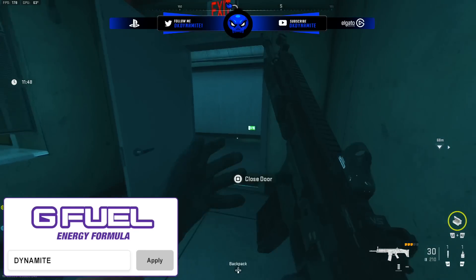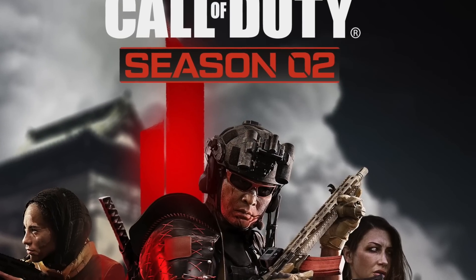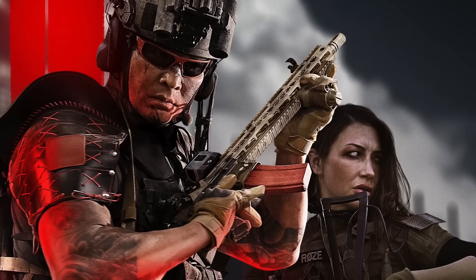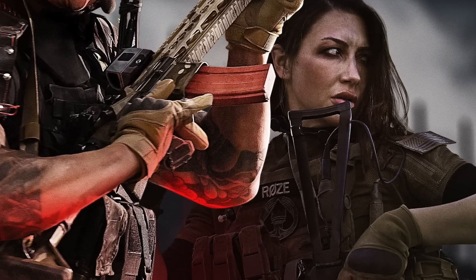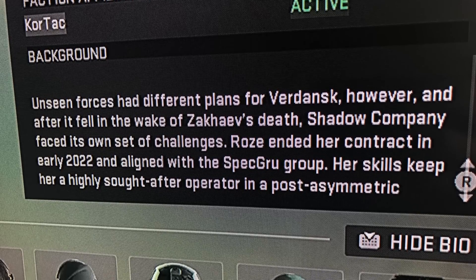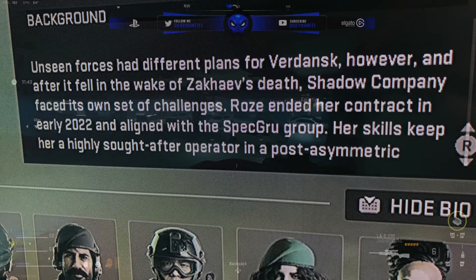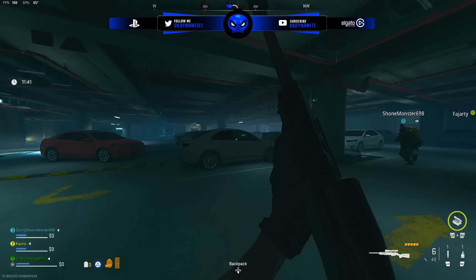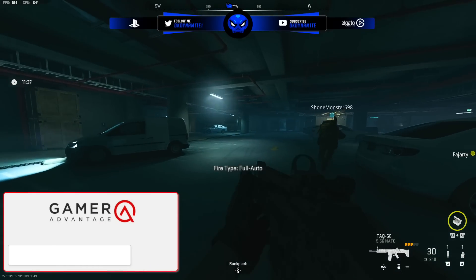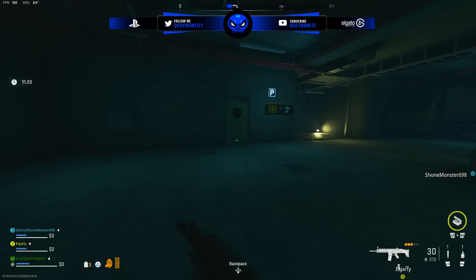What's interesting is that the Rose skin in the artwork has a Shadow Company patch somewhere on the outfit — but Rose left Shadow Company according to the in-game lore, and she was also absent from Building 21, which features Shadow Company as the AI infiltrating the area. So did Rose rejoin Shadow Company, or is it something that got overlooked by mistake when they were working on this artwork? Let me know your thoughts on what could be this plot hole down below.